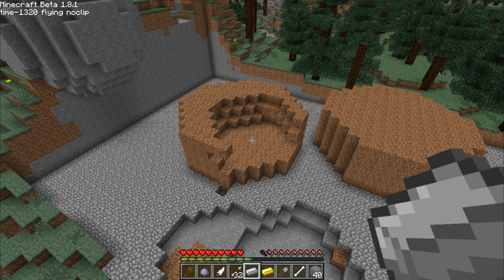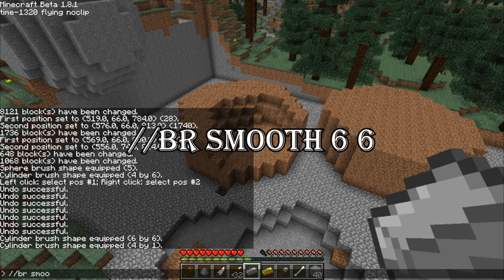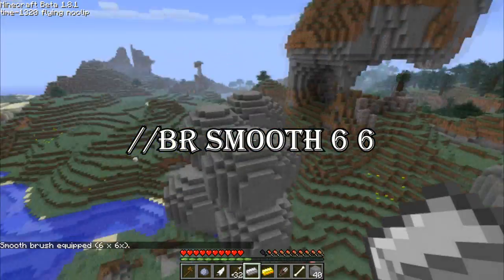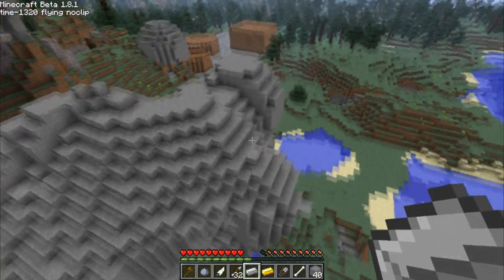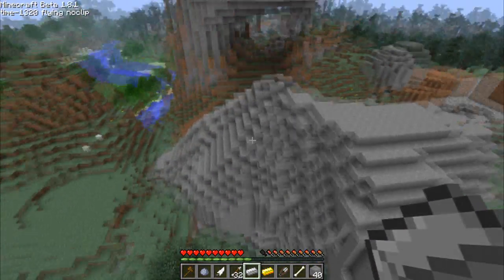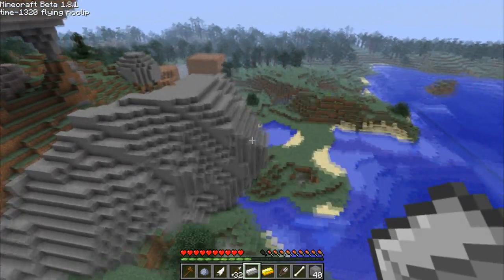The next brush, we're going to use the iron ingot. This brush is very helpful in making more natural-looking landscapes, mountains, and hillsides. So //br smooth 6 6, maxed out at 6 by 6. You remember this area over here? Using the smooth brush, you can make it look much more natural. Very, very useful brush.